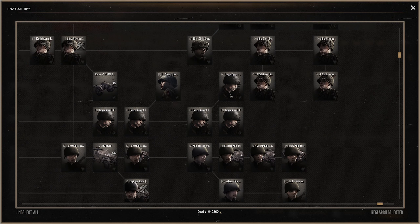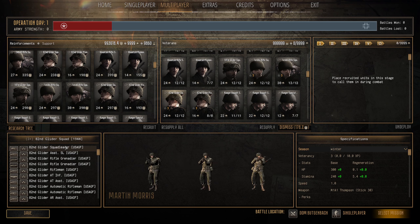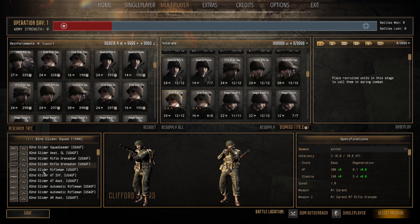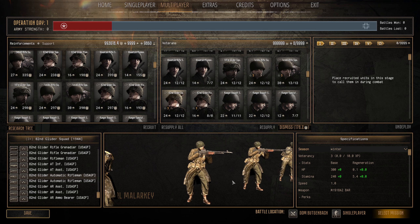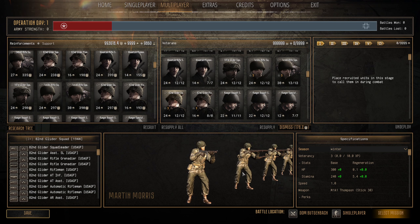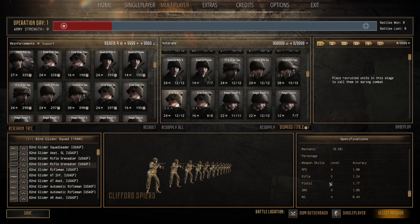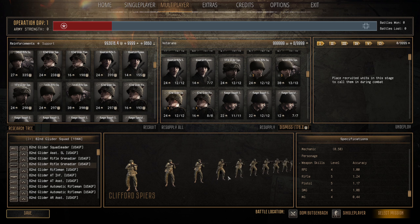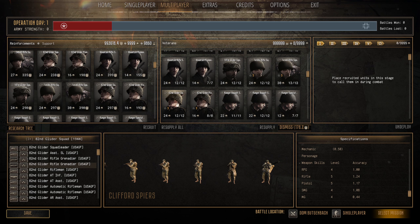Next we have the 82nd Glider Squad 1944 — 24 pop cap, 297 manpower. Stats: 300 HP, 240 stamina, good stamina regen, fours and fives. You get 12 men, an M9 bazooka, two BARs, Thompsons, and two grenadiers. Good health, good stats — another elite veteran unit that can go toe-to-toe with the best and deliver lots of damage. The US has some amazing late-war units — very versatile and flexible.